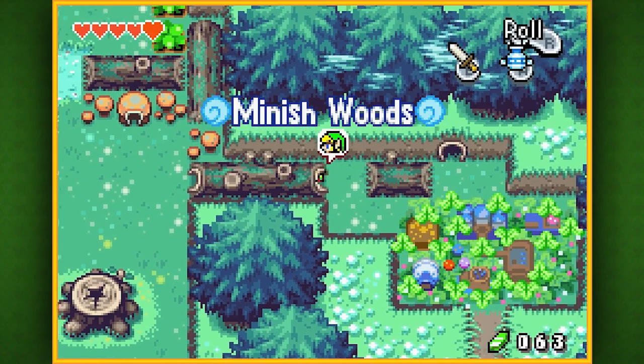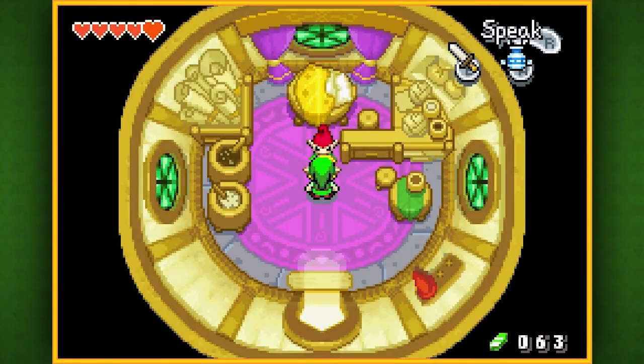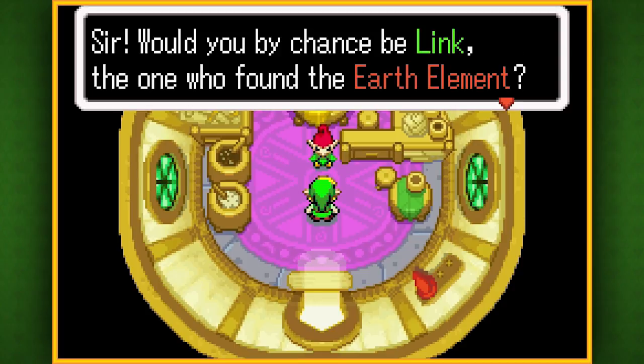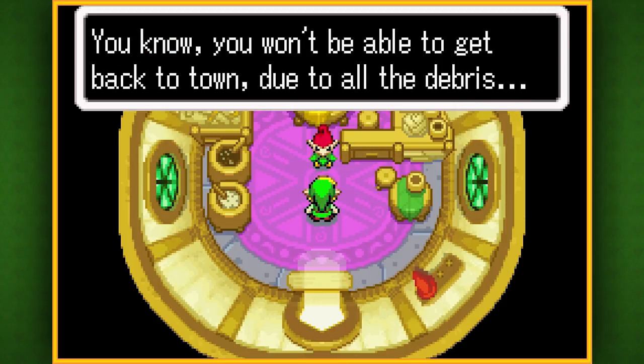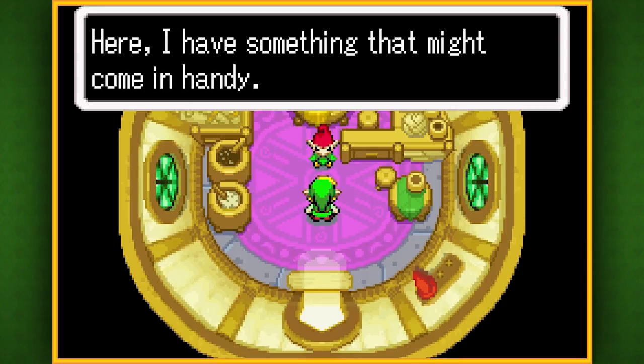Let's get started. First things first, let's dip inside this house and talk to this guy. Green clothes and a mystical hat — would you by chance be Link, the one who found the Earth Element? Surely you are, I've heard so many tales about you. I'm Bellari, researcher of antiquities and a bit of an inventor. You won't be able to get back to town due to all the debris, but here, I have something that might come in handy.